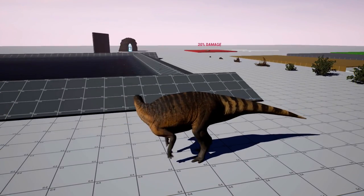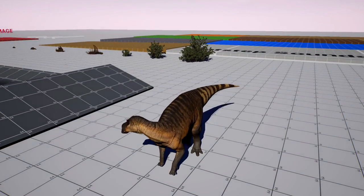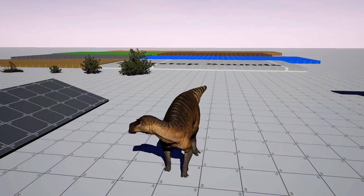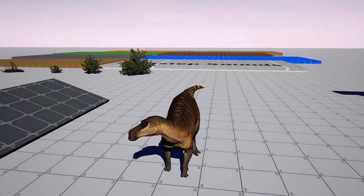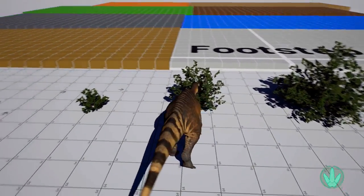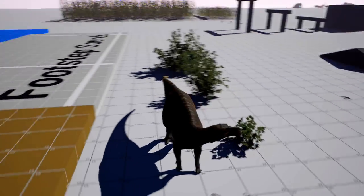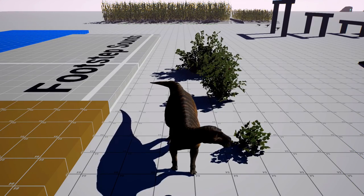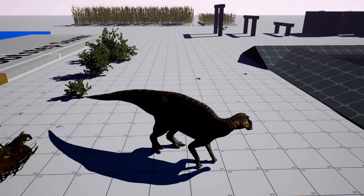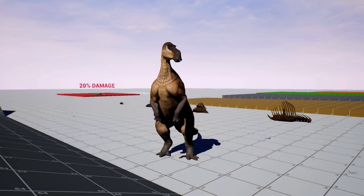I think the attack animation is new too. And it should have a new idle animation that I missed — let's try to get the idle animation to work. There it is, it's like a shake of the head. I don't know if there's another one. There's also a sniffing animation.